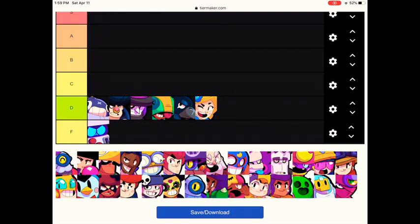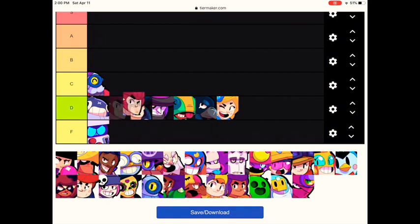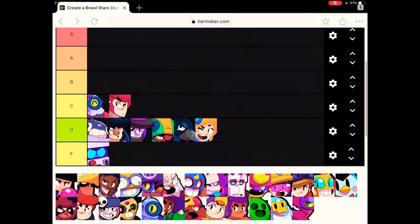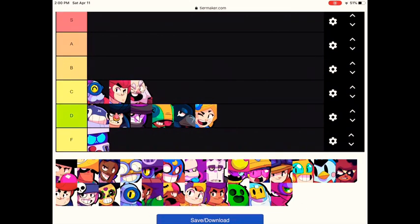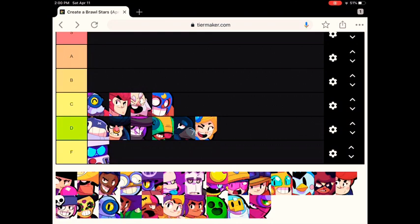Moving on to the C tier, the first Brawler we have is Barley. He could go B tier — he's an average Brawler, he's pretty okay. This is followed by Colt, who has one of the lowest pick rates and lowest win rates, but some people are just really bad at hitting all of his shots and getting damage off. Next is Dynamike — similar to Barley, he's okay with his super. Same goes for Primo, especially with his Meteor Star Power he can go really fast, but only for a few seconds, and he's just average. But he can open up walls easily, which is good.